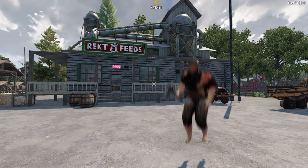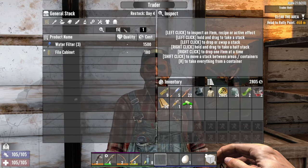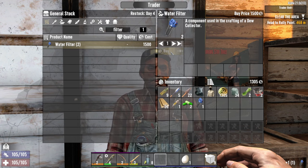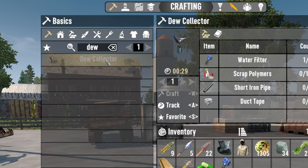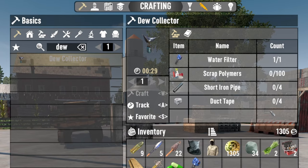It's not as difficult to build the dew collector as you might have thought. Yes, there is a rare element that can't be crafted - the water filter - but you can buy them for 1500 dukes from the trader most of the time. The thing that's probably going to take the longest to gather is the 100 scrap polymers required to craft the dew collector.